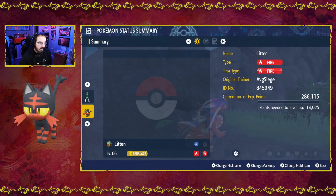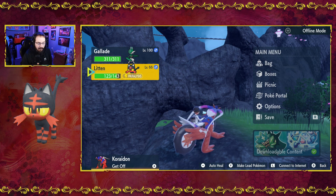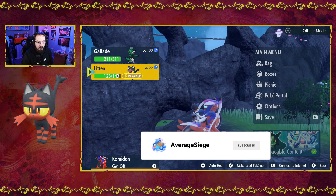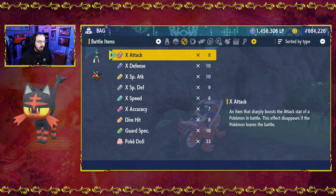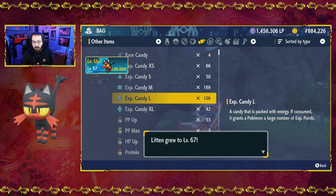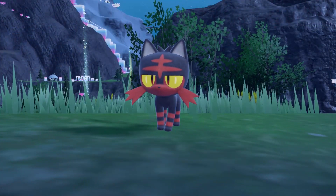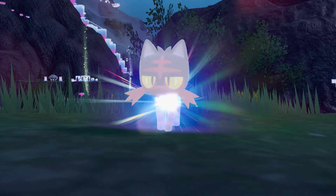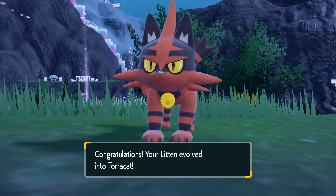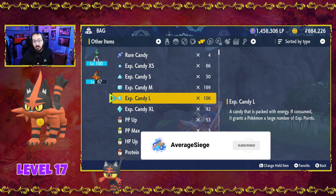Now that we caught the Litten — our little level 66 Litten. With most of the starters in the DLC, we don't actually need much leveling on it. Since we're such a high level, we're going to do it via candies. We'll go into our bag and use two large candies. We only need level 17, but we have level 67 — that'll still evolve it.